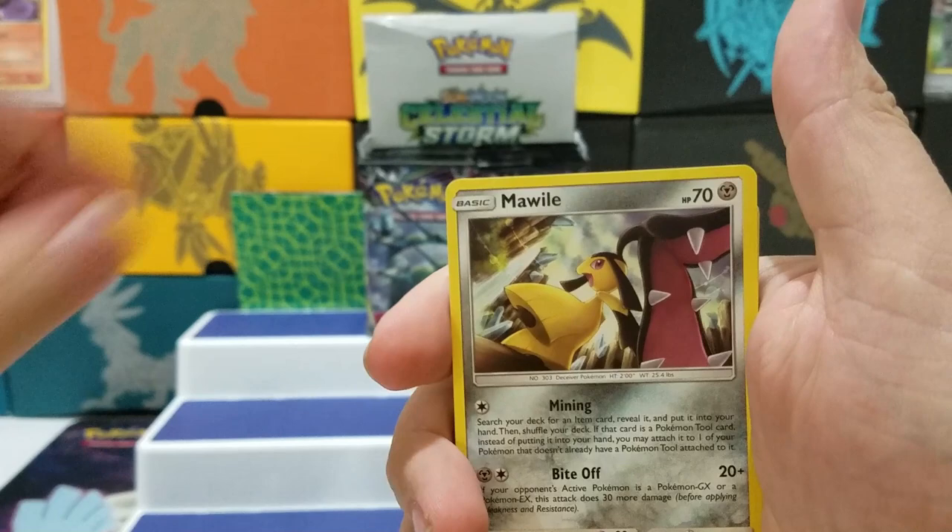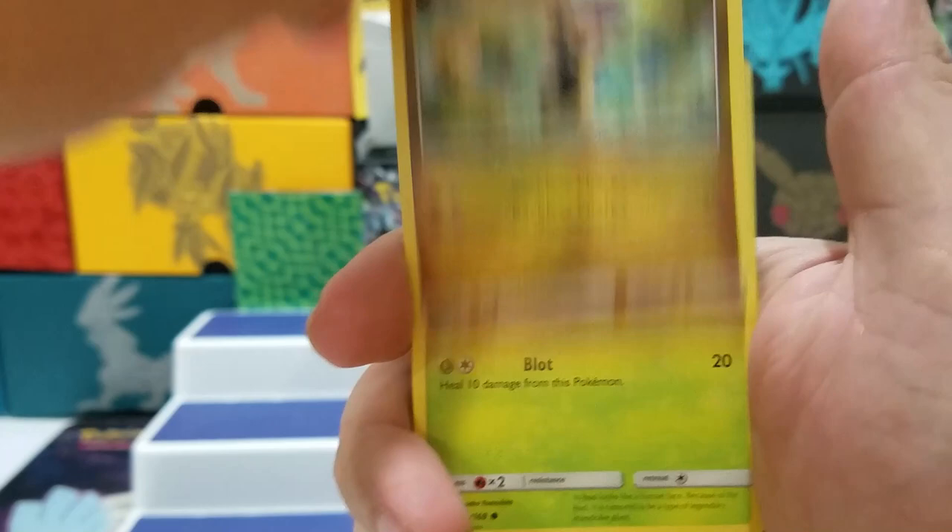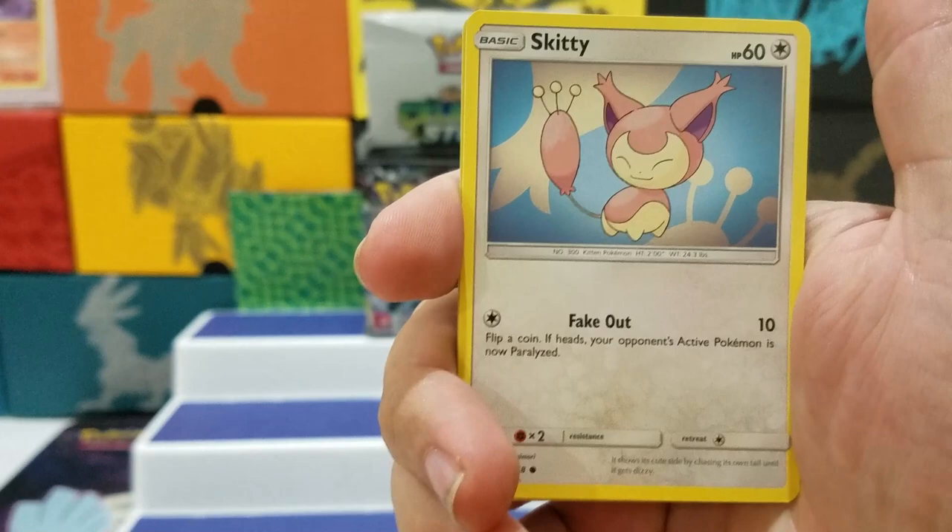Electric Energy, Mew, Hustle Belt, Oricorio, Bagon, Bellsprout, Fanpy, Clefairy, Skiddo, Copycat, and a Rayquaza.